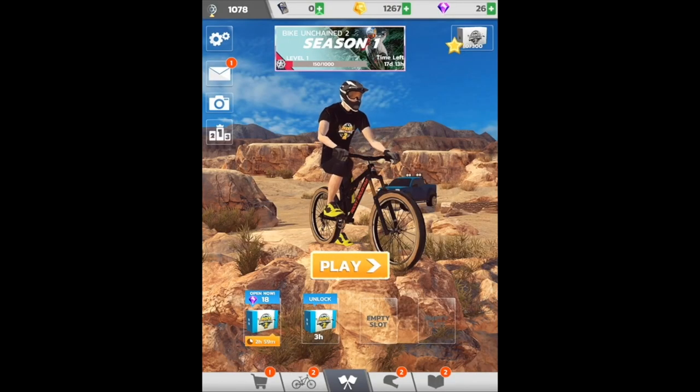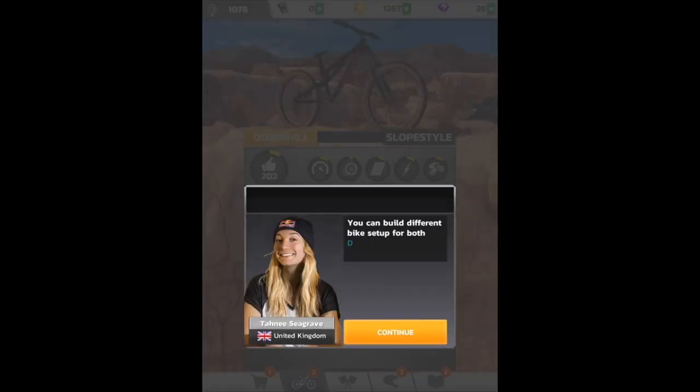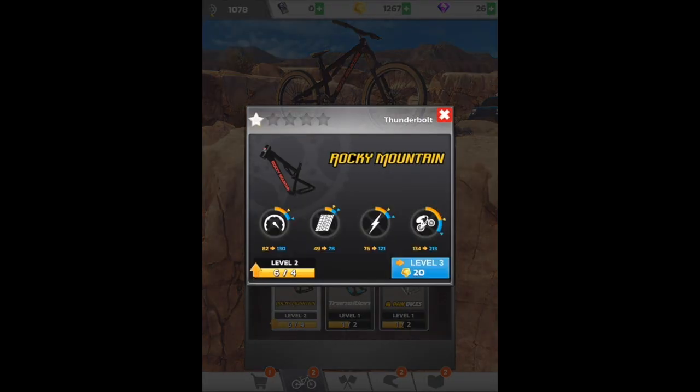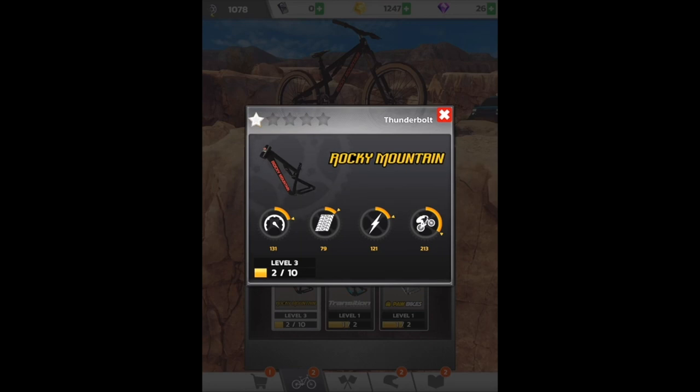Let's get another sponsor pack on the clock — three hours till that unlocks. The game mentions you can build different bike setups — there's another weird grammar mistake, I'll point them all out. For both downhill and slope style, this can be useful to be the fastest on different styles of tracks. Let's go ahead and level up everything we can — got our Thunderbolt frame there.